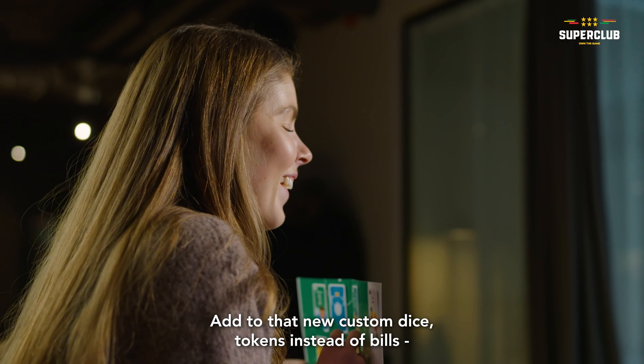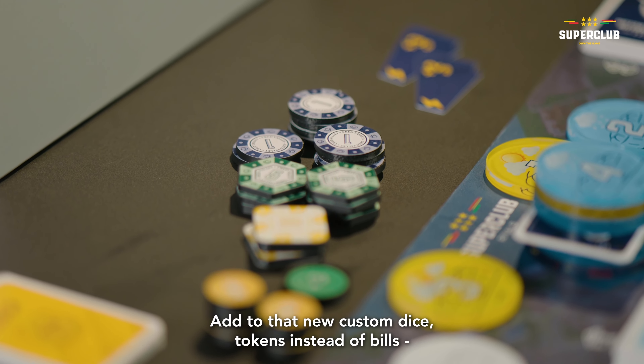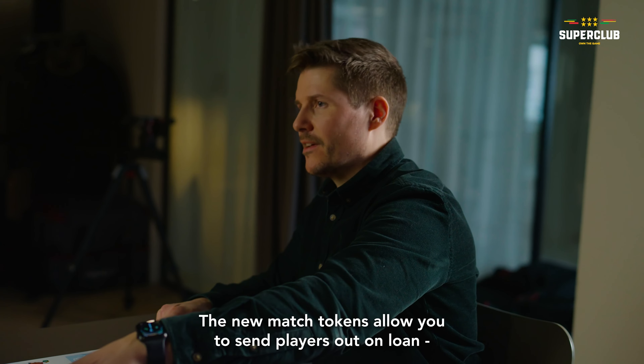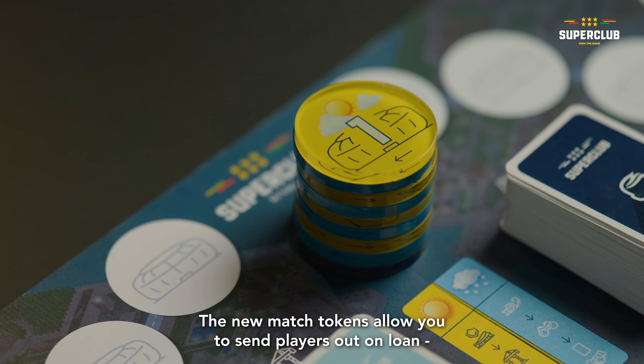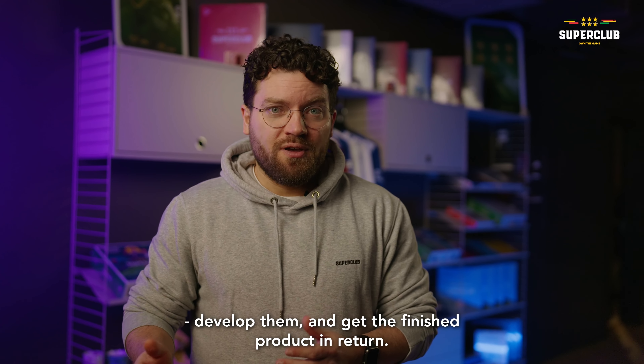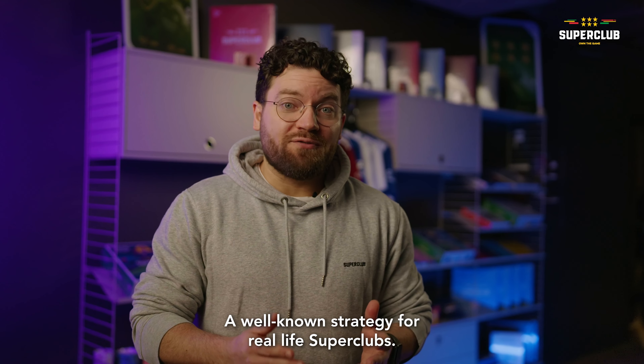Add to that new custom dice, tokens instead of builds, a streamlined investment system, and a whole lot more. The new match tokens allow you to send players out on loan, develop them, and get the finished product in return — a well-known strategy for real-life Superclubs.